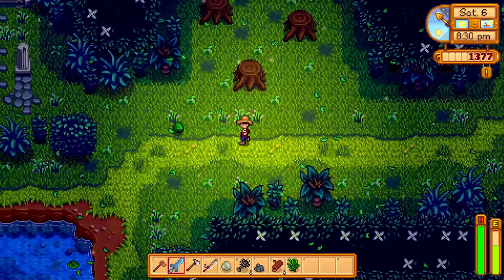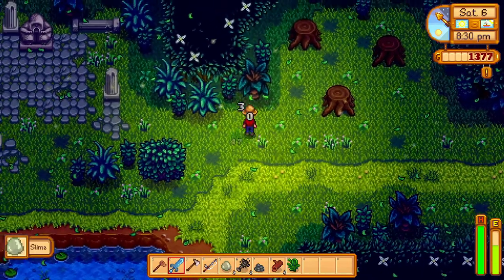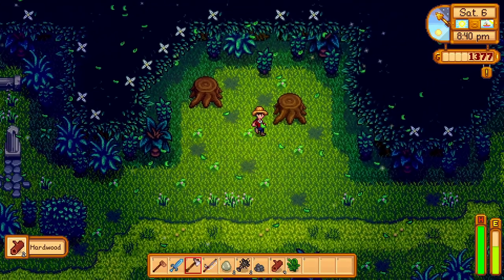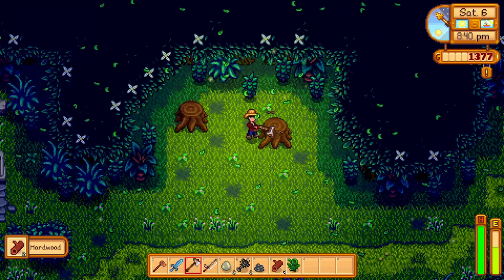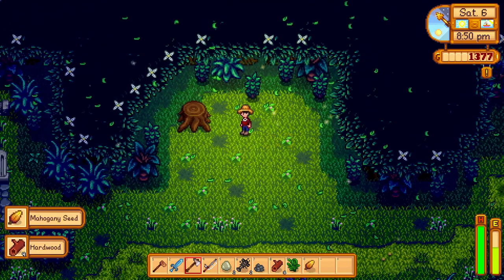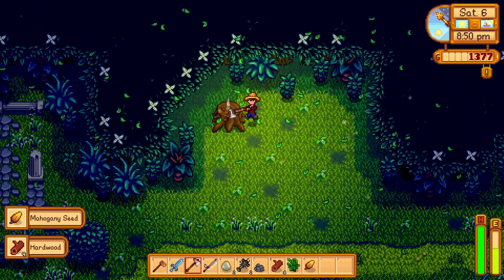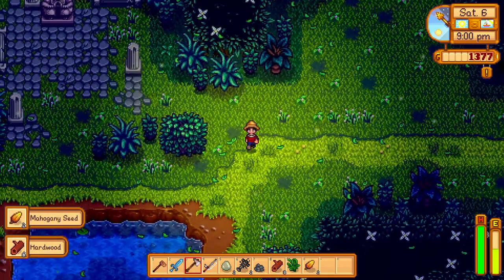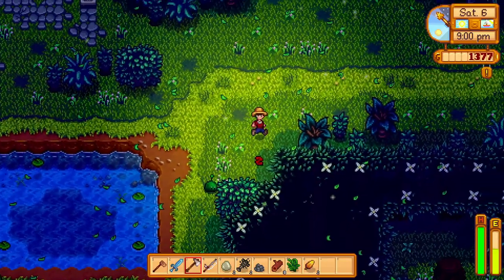And another fiddlehead fern, very nice. It's kind of fun how many things in this game are actually based on real-world things. Fiddlehead ferns are a thing and you can cook them — I don't know if you actually make them into risotto like you do in this game, but certainly they're a thing that you can make food out of.